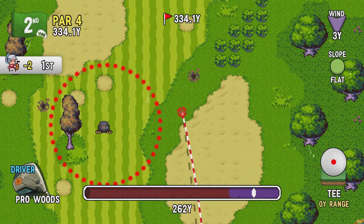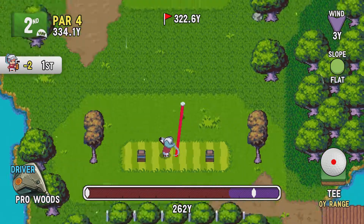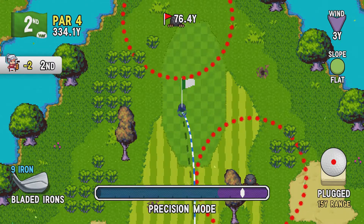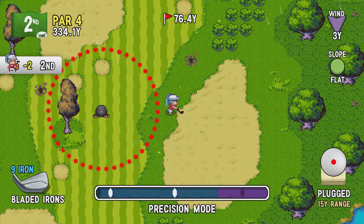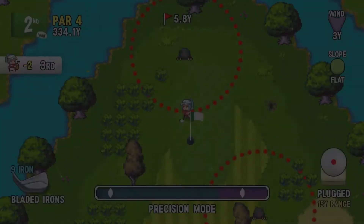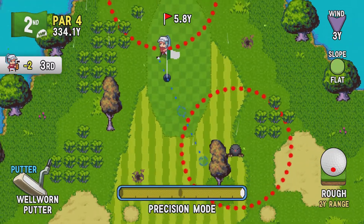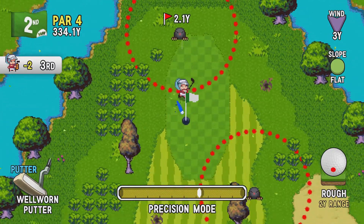Got a short par 4 here, so I'm just over this bunker. That's about as good as you can hit it — right into the bunker. So I'm going to use precision mode again. It didn't get the mole there, so see if we can get our birdie. For some reason it has me on a wedge — absolutely don't want that. Kind of want to putt there. Green is pretty flat, so we'll just putt right there. And birdie.